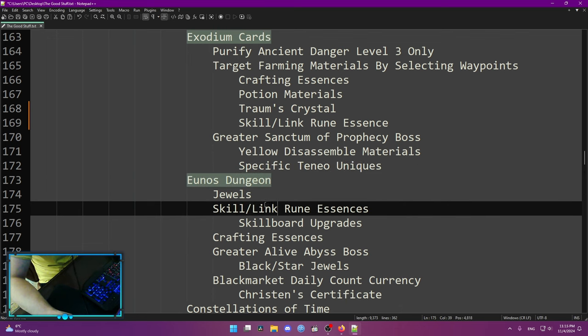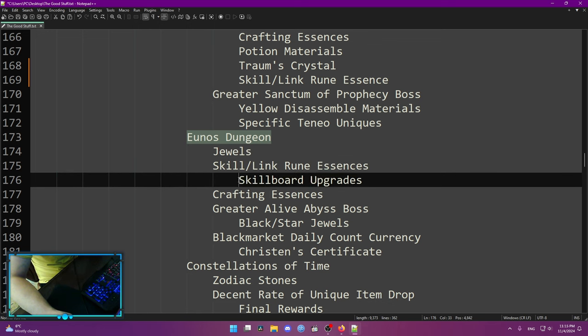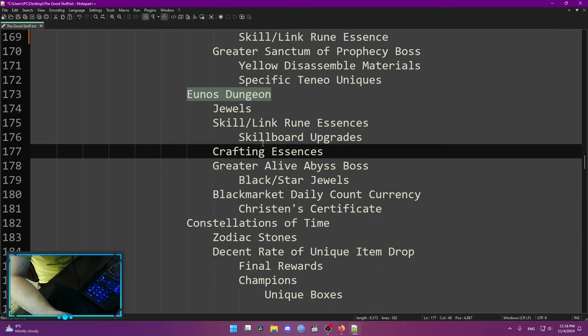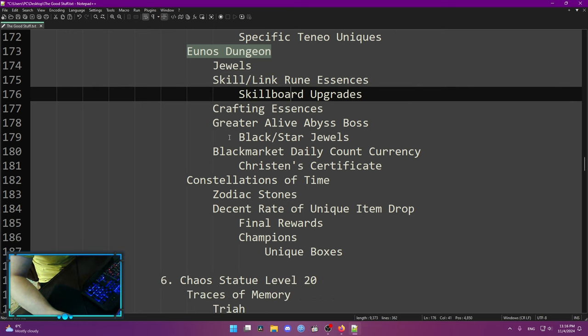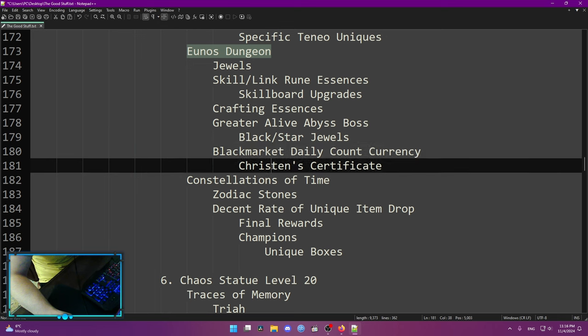Yuno's Dungeon is where you get most of your jewels. But it's not just good for jewels — it's the best skill board progression you can do. You drop so many skill and link rune upgrade essences it's insane. That's why I didn't put it in Exodium Cards, because it's just better to do Yuno's Dungeons for that specific stuff. You can basically get everything there, but mostly you want jewels and skill link rune essences — these are the fastest to get. You can also drop the Greater Alive Abyss Boss card, which drops Black and Star Jewels — those are the end game jewels you want. You can also get black market daily account currency called Christening Certificate to increase your bounty missions.